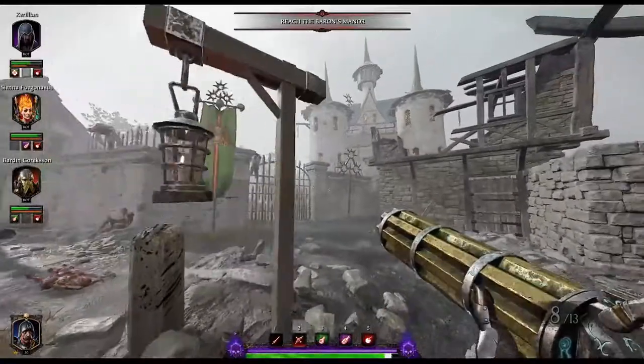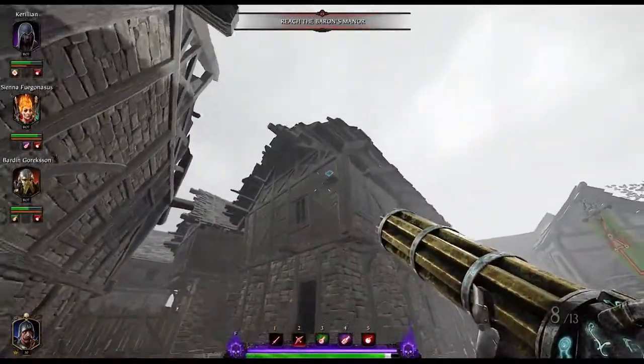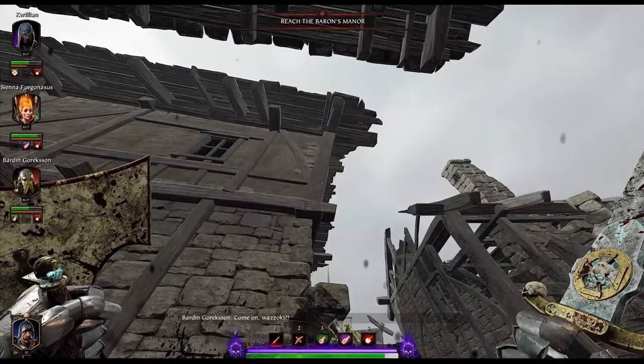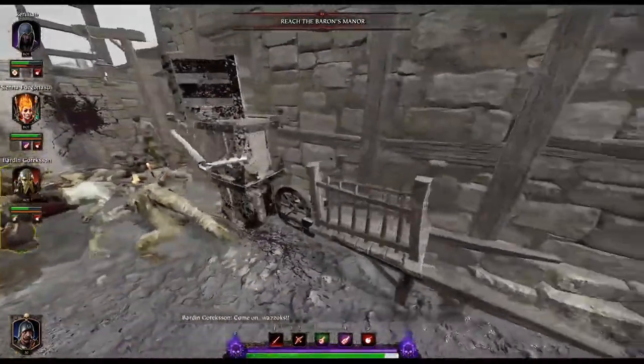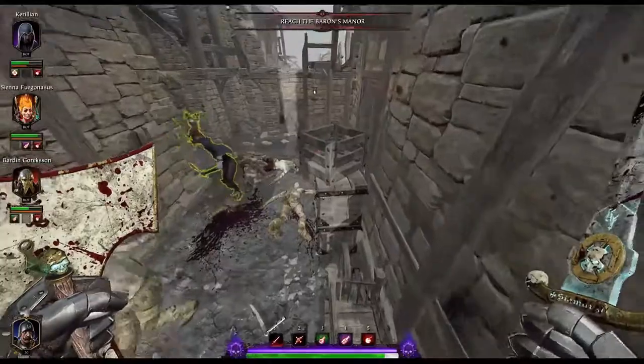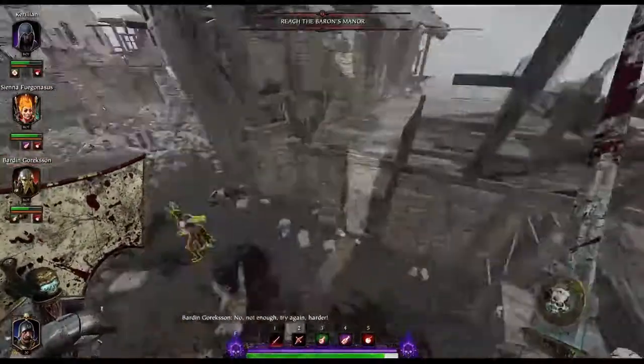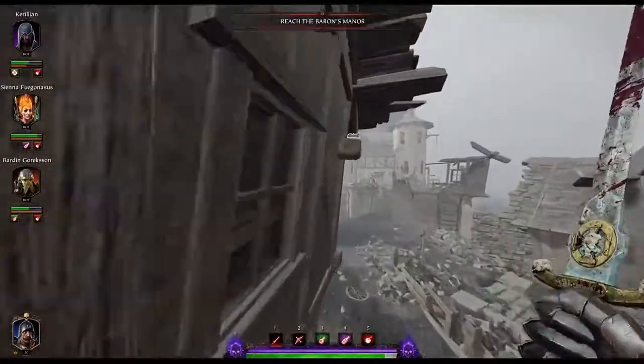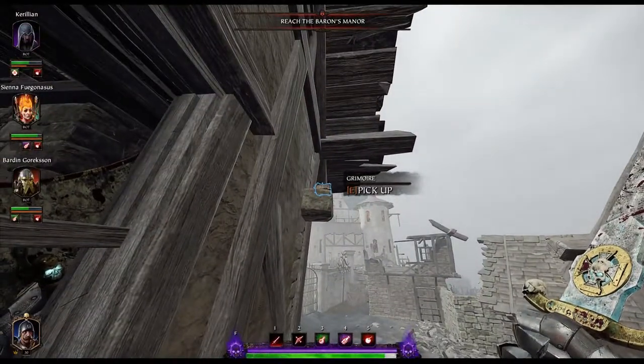The next grim is in the very next area. Once you come out, you can see the objective there on the right, but if you look here on the left, up at the top of this building, you'll find the second grim. The wall is a little bit slanted, so be careful on your jumps. Come over here, get up on this cart, jump on the box, jump on the signpost, then jump over to the side of the building — jump out to it one more time — and you'll find the grim. This takes a little bit of practice but it's not the hardest thing in the world.